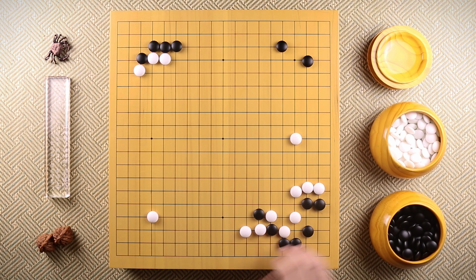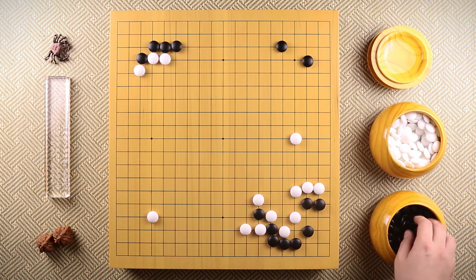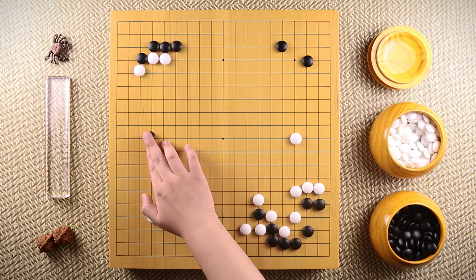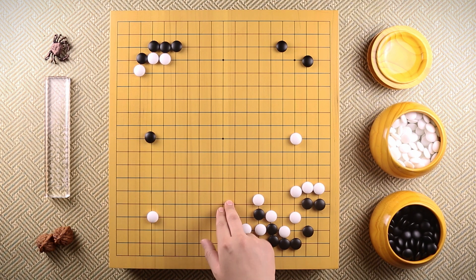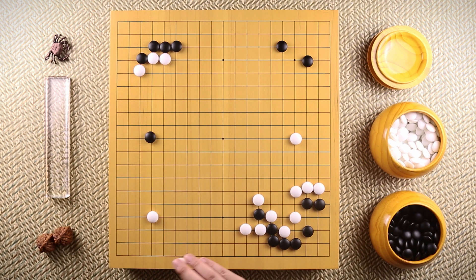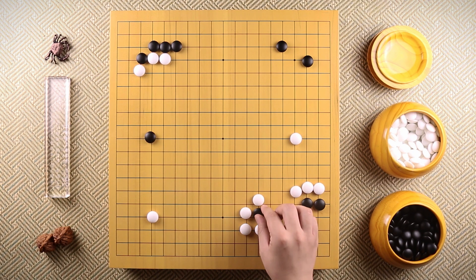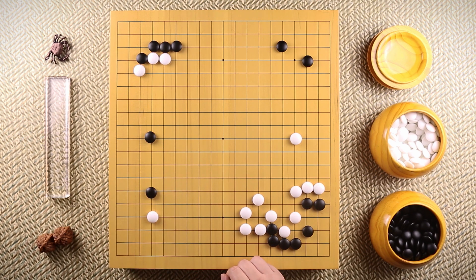has to cut this connection and capture this stone. With the next move, black splits over here. This is acting as a ladder breaker, but also trying to apply pressure on these three white stones. White, in order to be thick, captures this stone, and black approaches this white corner.